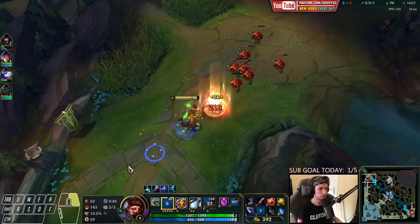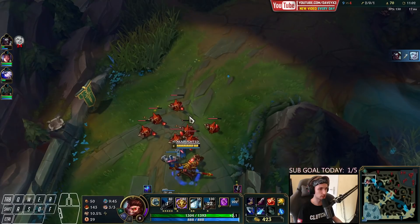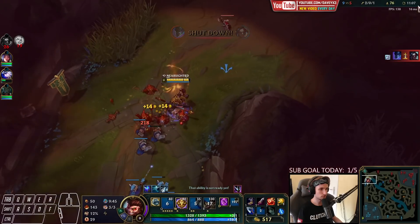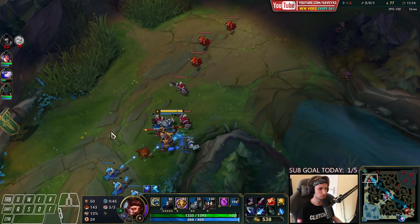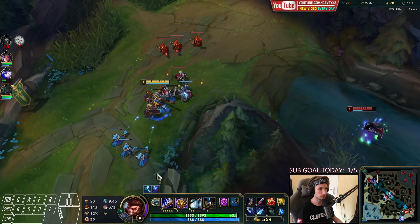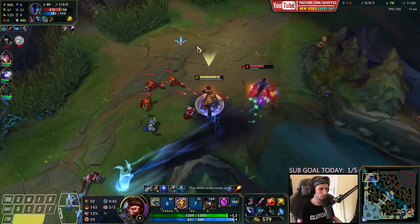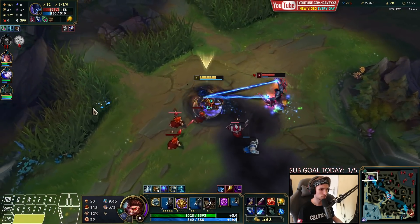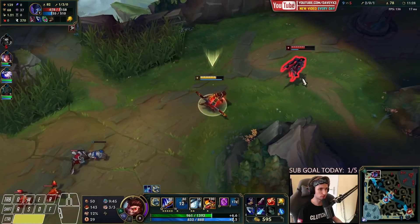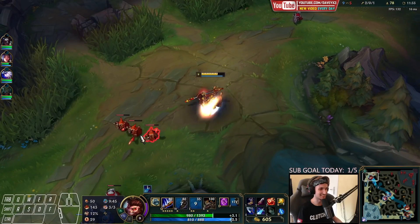We hold the wave right now — we're obviously not going to tank it because otherwise it's going to be too much. It seems like he's actually going to roam. He has no R anymore. I'm going to slow build it up towards him. There he is — now we can beat him. He has no R and he's halfway on mana.